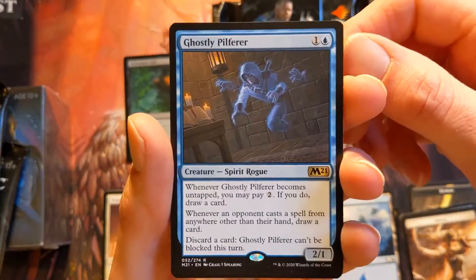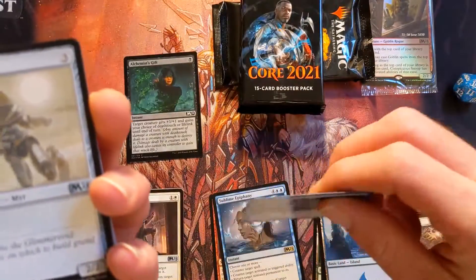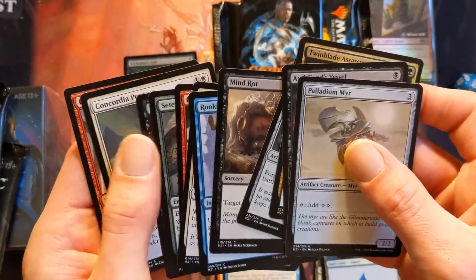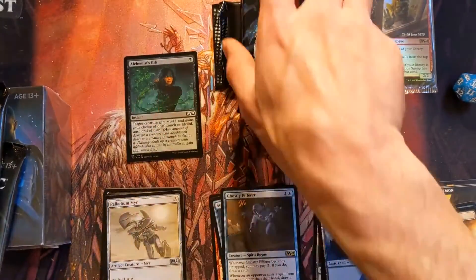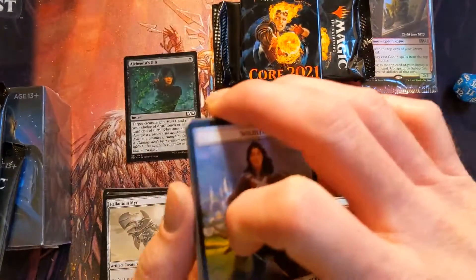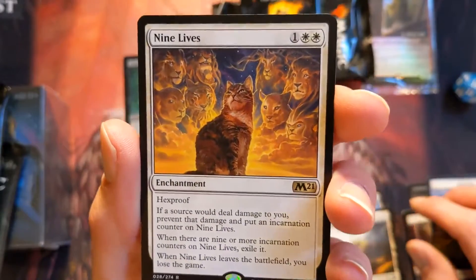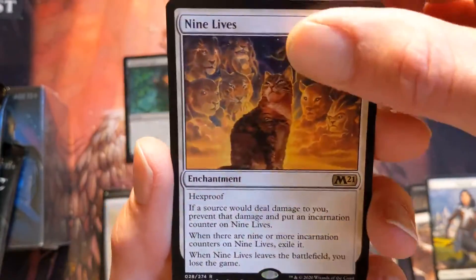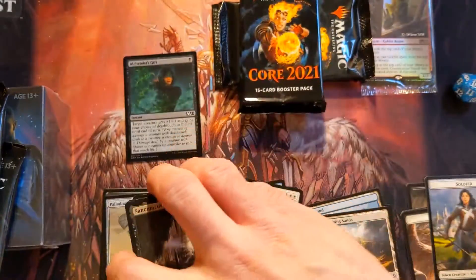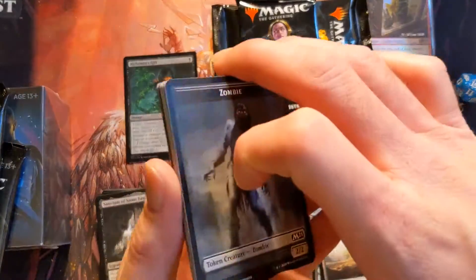Ghostly Pilferer — that's a pretty cool card. I like the artwork on that; look at it just coming through the wall. This pack feels mighty thick by comparison to some of the others. They did reprint Mind Rot in this set — it's a great draft card, you can just offset someone's day. Then we got the Soldier token, Blossoming Sands, and Nine Lives. The rares do feel different than the rest of the cards — I think they might be printed on a different sheet.